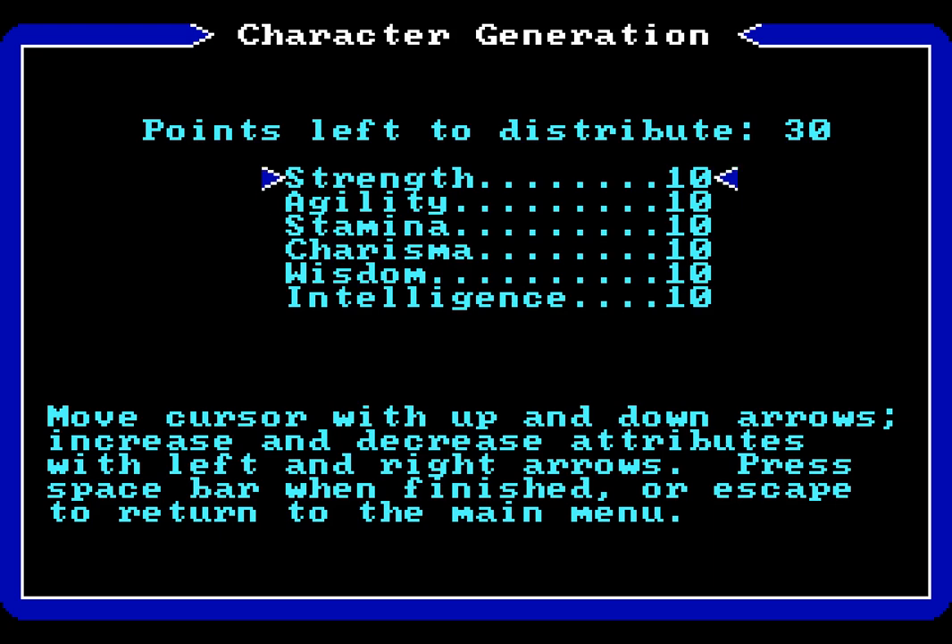We are going to be a warrior type, so we're going to improve our strength quite a lot. The maximum I believe you can put any stat at the start is 25. So we're going to put strength at 25 and agility at 20. And we're going to put a tiny little bit into stamina, just so that we can drink a tiny little bit in taverns, so that we can discover things as we drink.